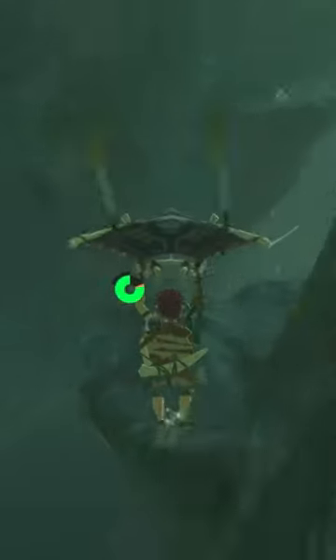Jump forward then go left. Climb the ledge here, then turn around and jump to the next one ahead. Go right, then up this ledge. Walk left, then jump forward to the next ledge.